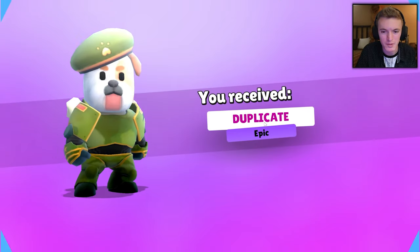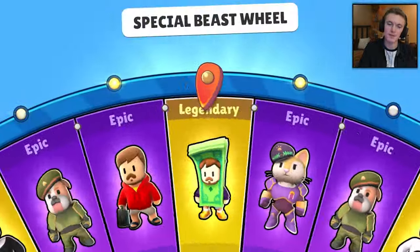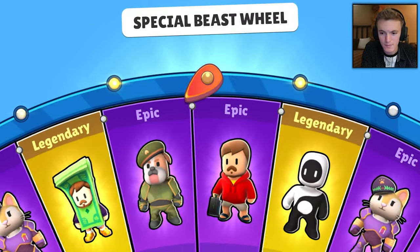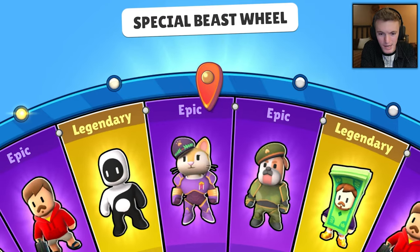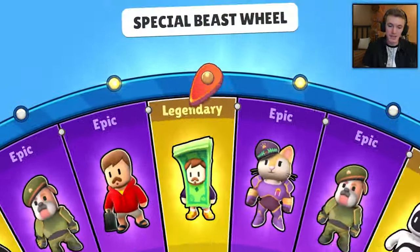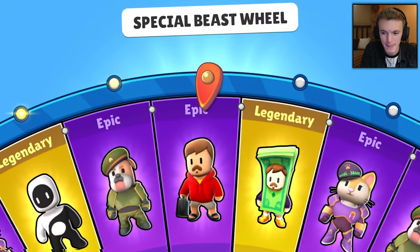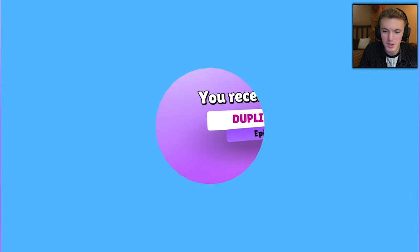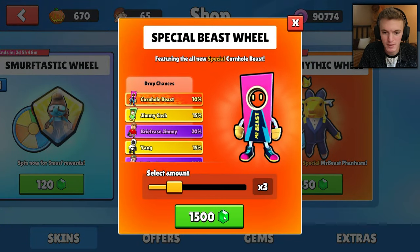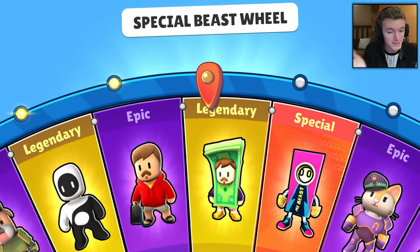It's a 10% chance — I think we've spun the wheel 10 times so we should have gotten it by now. Come on, what is this, spin number 12 or 13? I've lost track. I haven't even seen the special go by once. Maybe if I do a spin of two or three it'll give me better luck — I'm going to try it. We're doing a spin of three — 1,500 gems — to see if that helps.